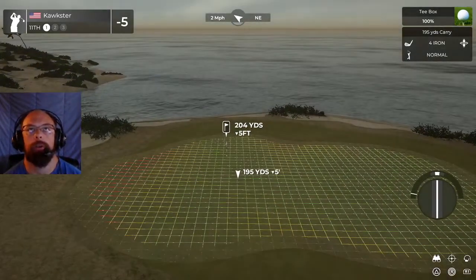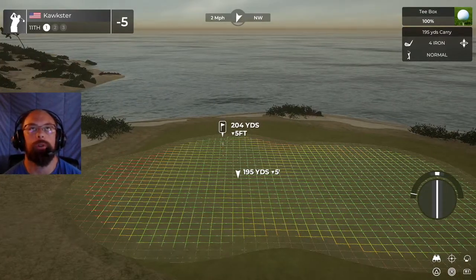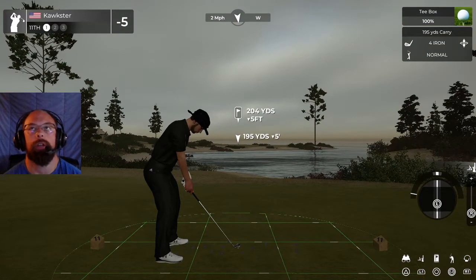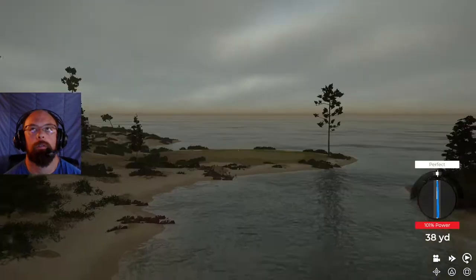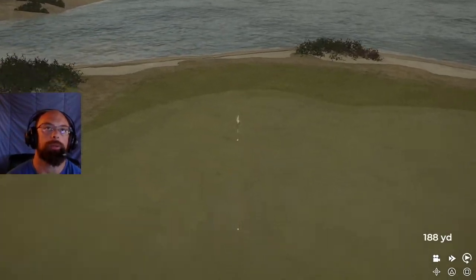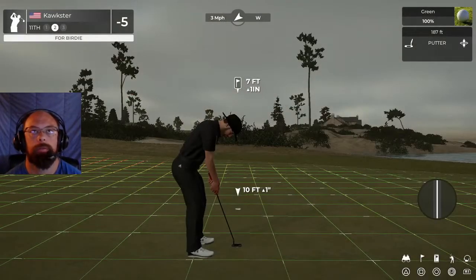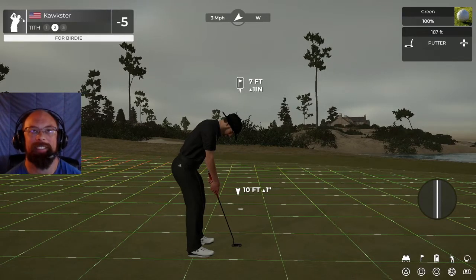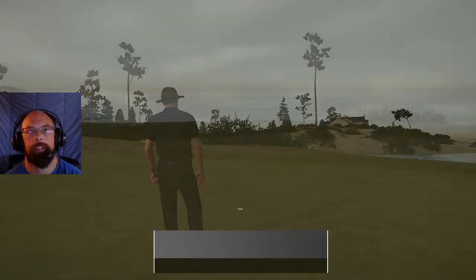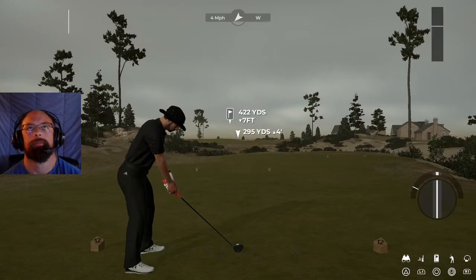Hole 11 is a par three — big green though, nice big green. Longer one, 204 to this pin location. I'm going to do something like this, hopefully this sits down. I do strike a perfect 101. Come on, give the hole a scare — right towards the hole, a little to the right but very good distance. Oh, that'll work — Johnny likey! This one's tracking, pop it in there for a birdie. It tried to go left right at the end which doesn't make sense. Looking at 6 under at the moment.